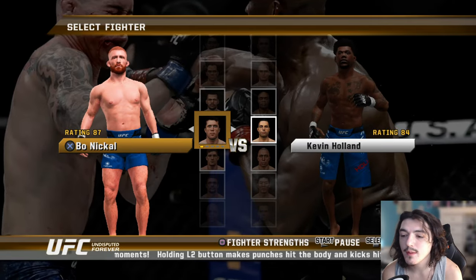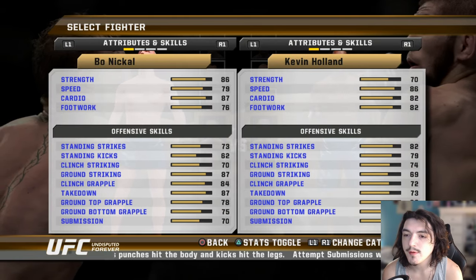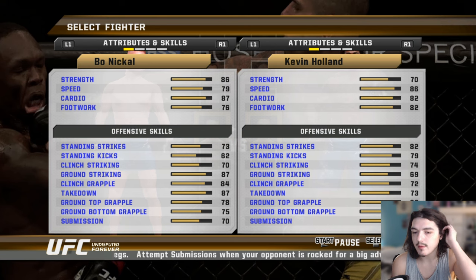Hey guys, how's it going? Welcome back to another episode of UFC Undisputed Forever. We are here with another fighter showcase today. We're going to be doing Bo Nickel. Here's his stats. He has some pretty damn good wrestling, good cardio. His speed and footwork aren't the best, but we're going to be doing a lot of wrestling anyway.